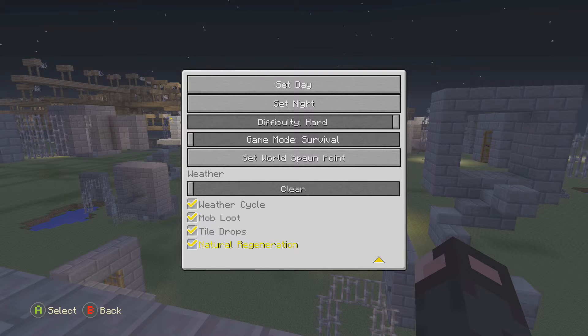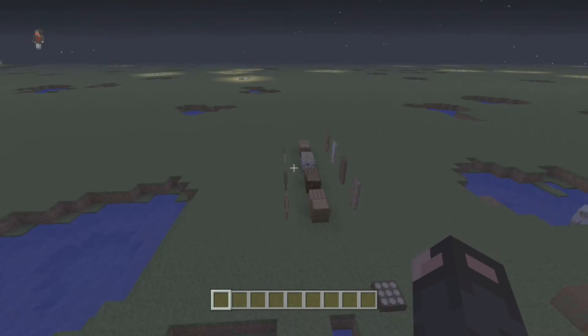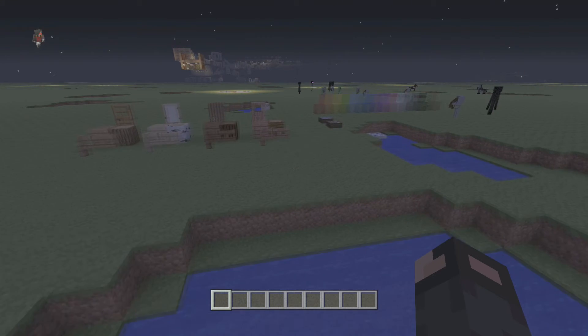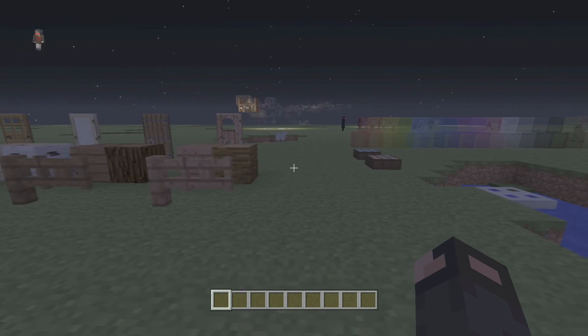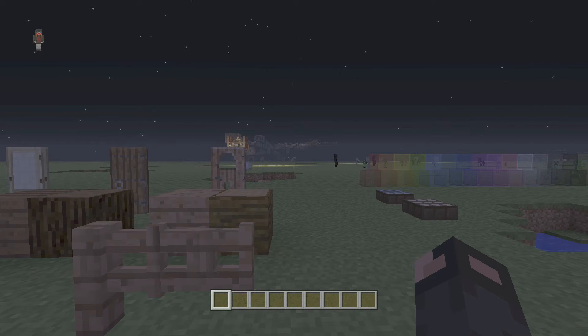Pretty cool stuff. That's about it for the TU25 CU14 1.17 update. A lot of cool different features. Some of the blocks are kind of cool — I can't wait to play around with these stained glass blocks. The inverted daylight sensors will be fun, and I'll have a video coming out with that soon. Being able to use all these different types of wood will finally make things much more design-worthy. Being able to set day, set night, and move spawn points might actually get me back into the game. Thank you all for watching, hope you have a fantastic day — let me know what you think in the comments down below. See you next time, peace out.